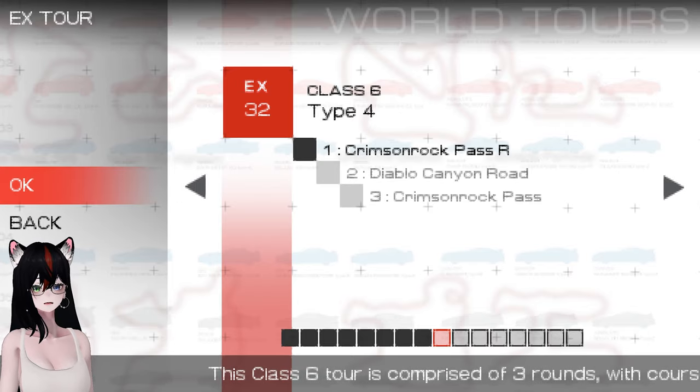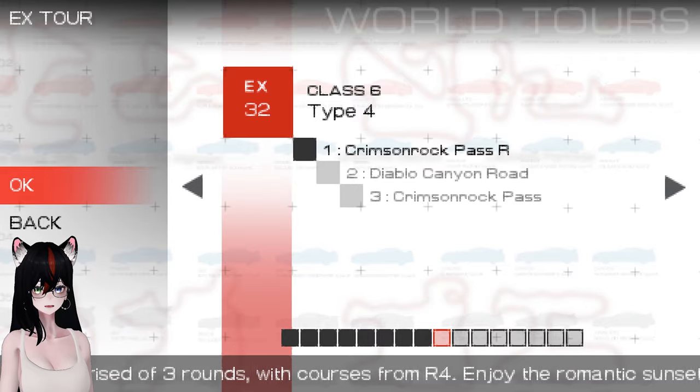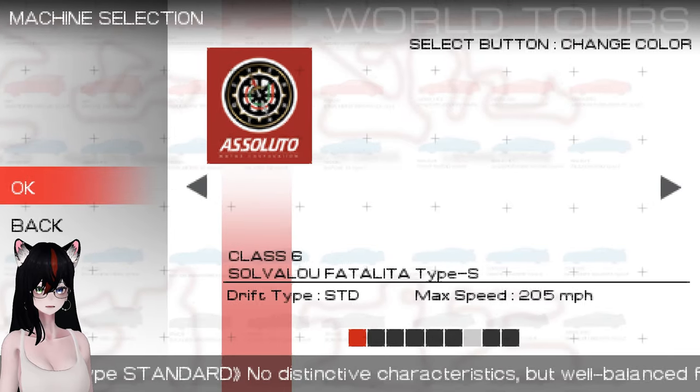We have Crimson Rock Pass Reverse first, then Diablo Canyon Road, and then Crimson Rock Pass Forward. Okay, Redracer Type 4 time.